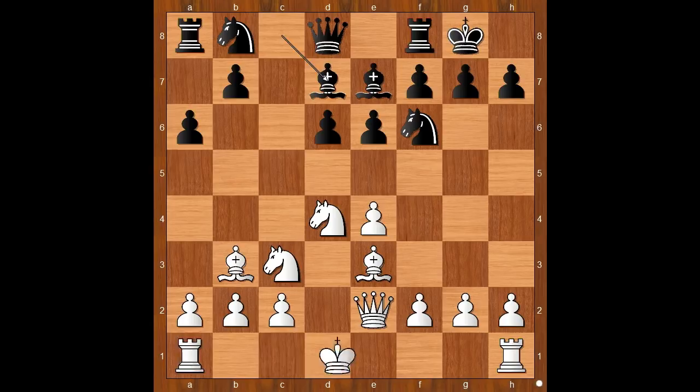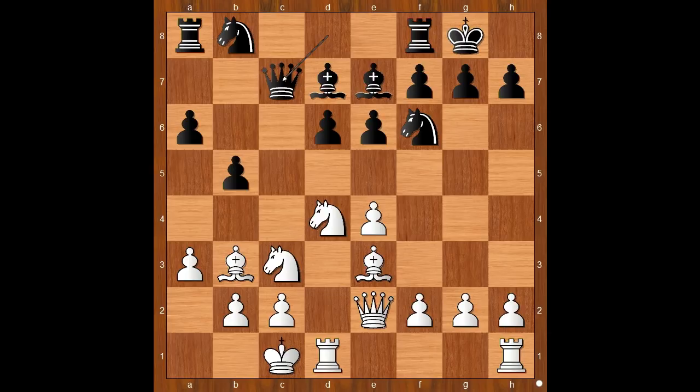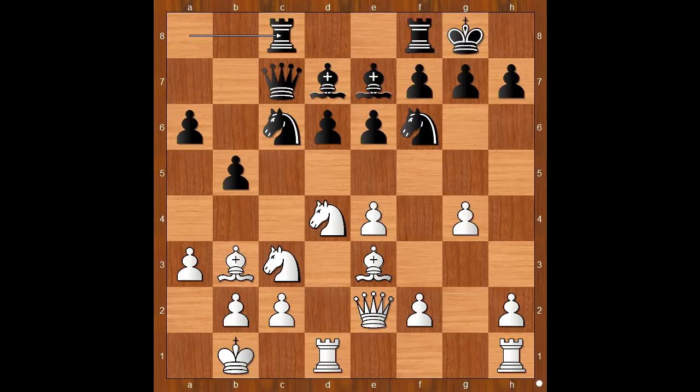Bishop to d7 and Segovia castled queenside. Then b5 — the pawn storm on the queenside. Black is not wasting time. a3, queen to c7, king to b1, knight to c6, and now g4.